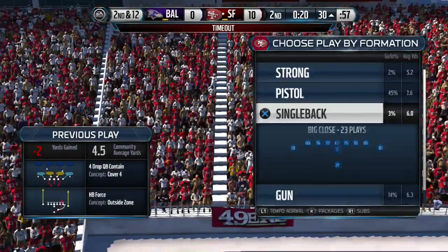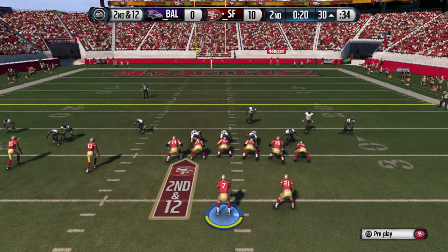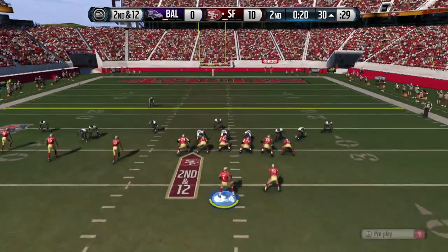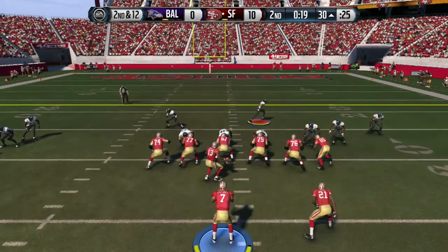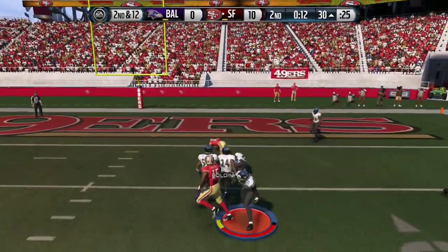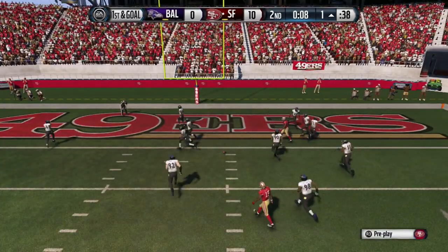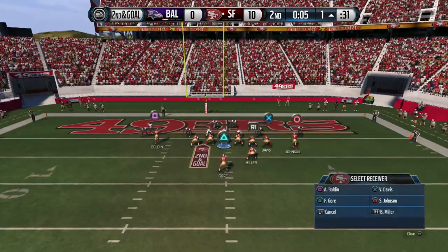We've got 20 seconds left. Situational plays — you've got to know what to run. We're coming out in trips tight end — this is one of my deep pass plays. Notice he has everybody down, safeties down — I don't think he has any safeties. Everybody's manned up. We send this guy to block, get the square route, motion him to the top — wide open. We playmaker him and we're at the one yard line with the last 10 seconds left.